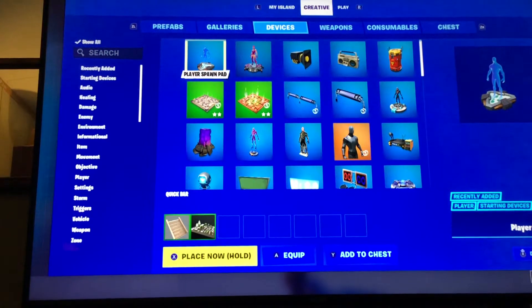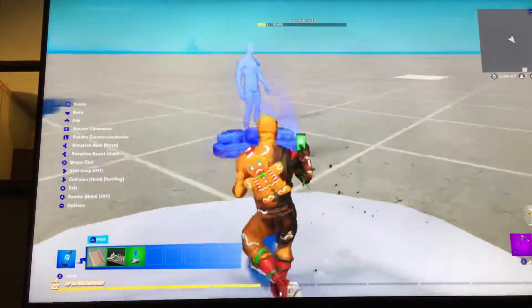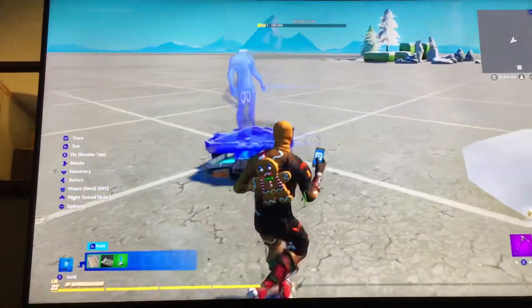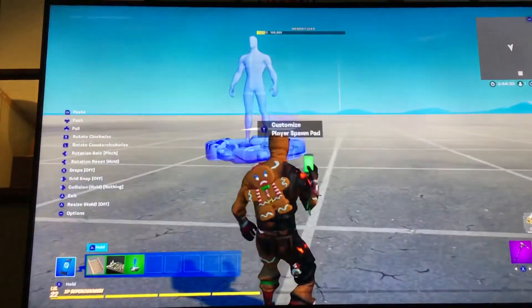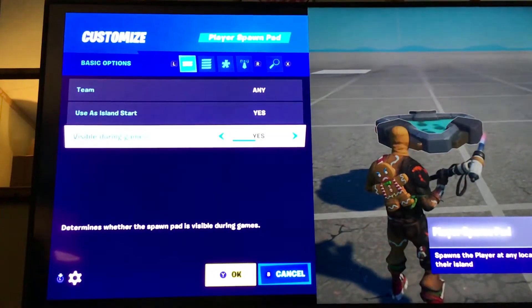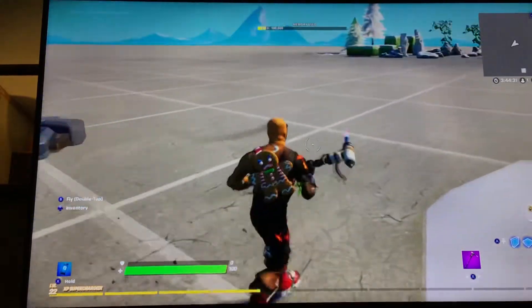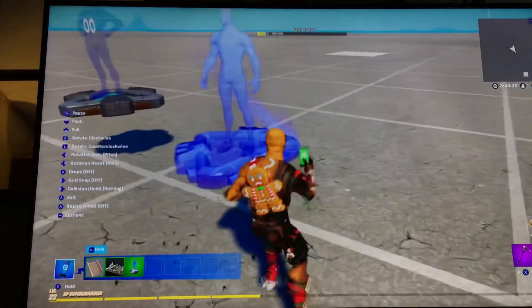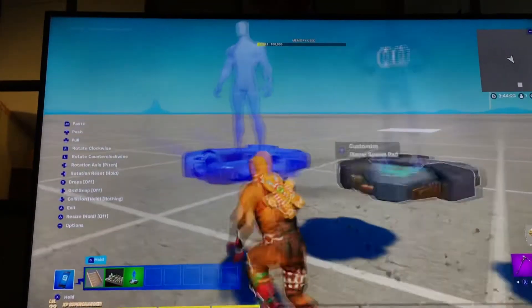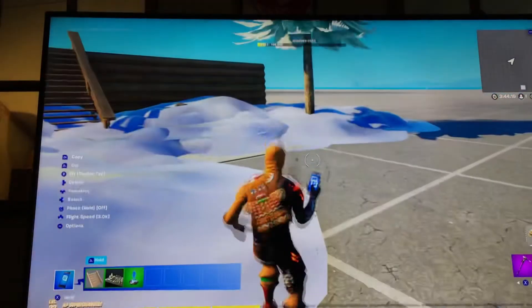We'll place the spawn pads down now. Go over to devices — at the very top it'll say Player Spawn Pad. Grab that, make sure it's facing the house — Santa's Workshop — and set it so it's not visible during games. Then you can just copy it. You don't have to redo the settings. So now you've got three spawn pads — you can put as many as you want.